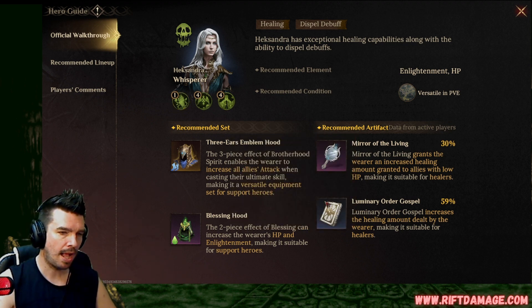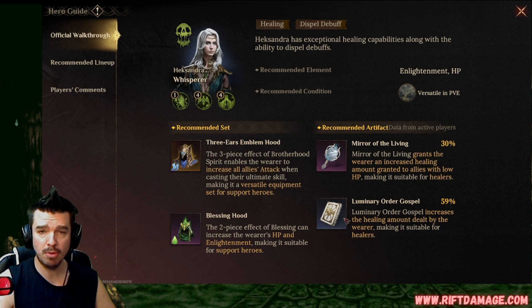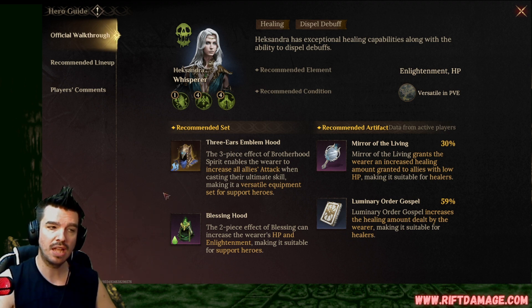I have mine on the Gospel most of the time because I have Megan using the Mirror usually. The Three Ears Emblem Hood is going to be one of the best ones to put on her, so make sure you're focusing on that. Earlier in the game before you get your legendary, feel free to use either the Blessing Hood or the other one to make her a little tanky.